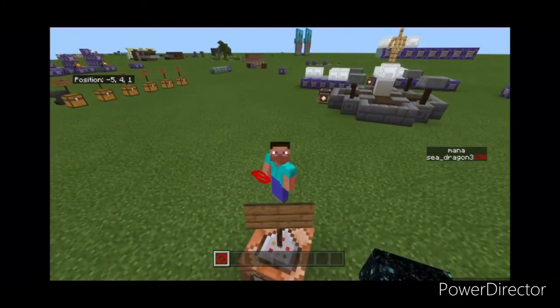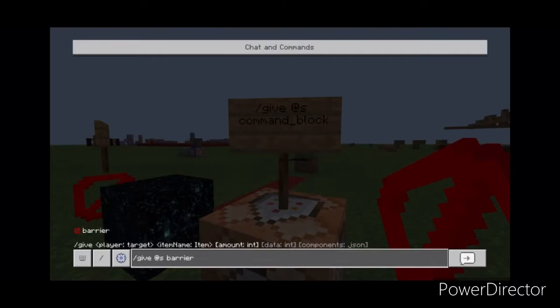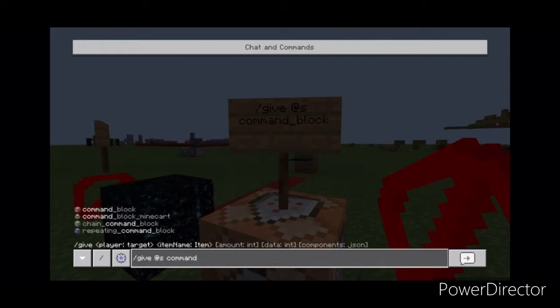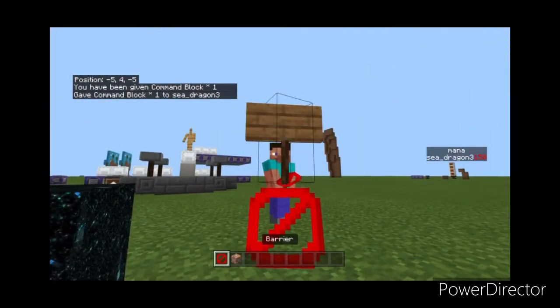If you don't know how to get the command block, you just do slash give @s command_block in chat. So I'll type that out — command block — and there you go, you got a command block. Pretty cool. Now on to the next block: the barrier block.